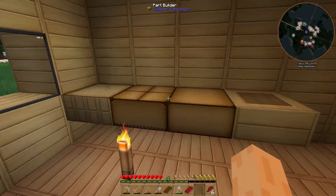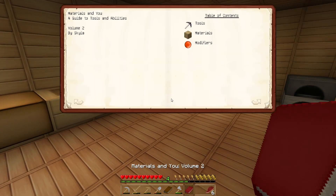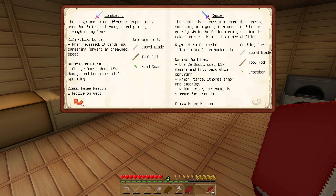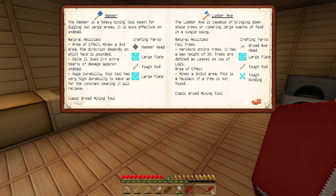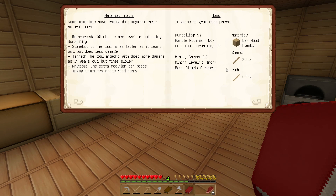Looking at Materials and You, this book explains what tools you can make: pickaxe, shovel, hatchet, mattock which acts as a shovel and hoe, broadsword, longsword, rapier, dagger, frying pan, and more. Advanced tools require plates, so I'll stick to basics until I have a smeltery. You can also make Tinkers' Construct bows and arrows.